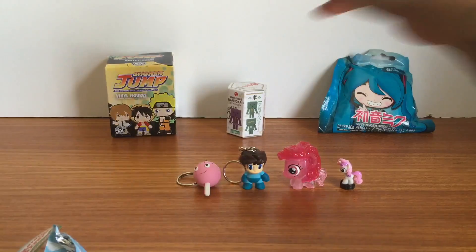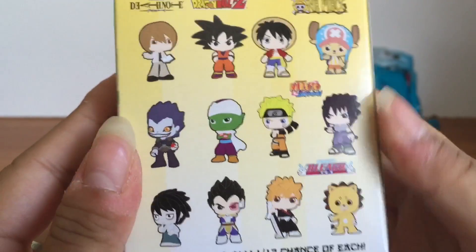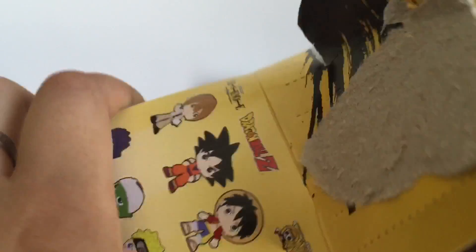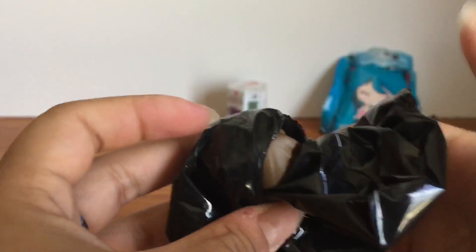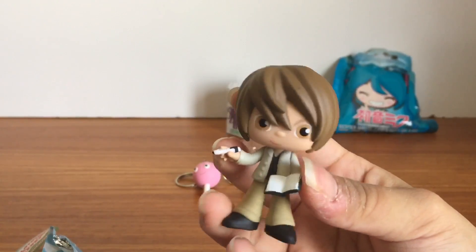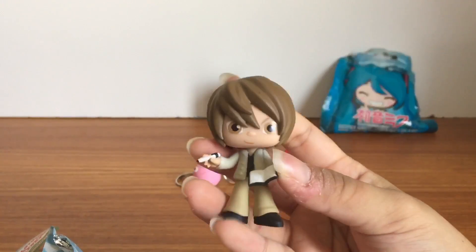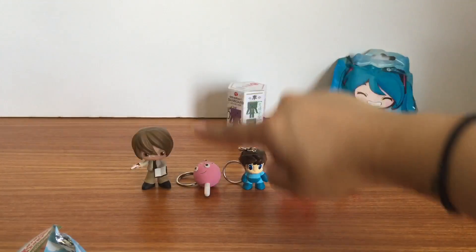Let's open the Shonen Jump Mystery Mini. Here are the Shonen Jump characters. I really want Ichigo from Bleach or L from Death Note. Let's see who it is. I forgot his name — he's from Death Note and he's kind of like the rival of L. Please leave a comment below if you remember his name. But that's very cool. I love Death Note — it's a really awesome manga and anime.